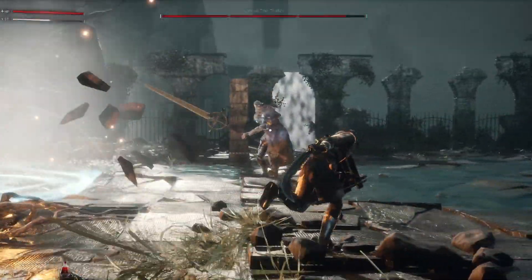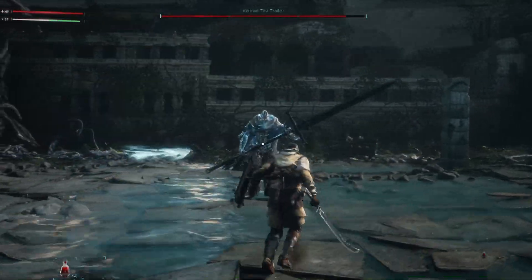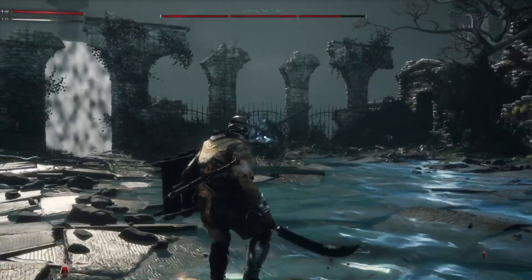There's his grenade. His grenade is pretty punishable — you can charge him forward and you usually get a swing off on him. That's his somersault attack; you just go to the right and you can dodge that pretty easily. He jumps — that means he's going to do his jump attack.